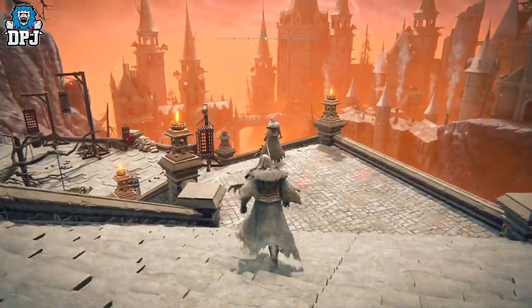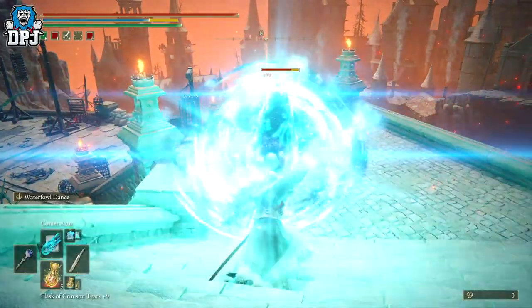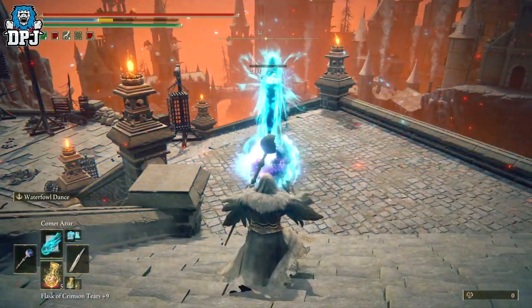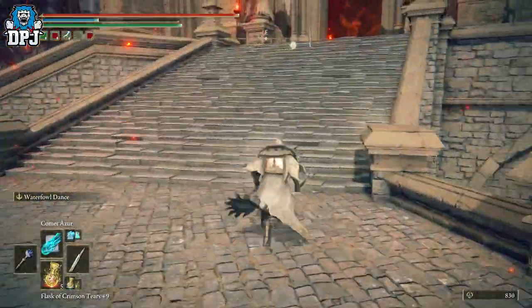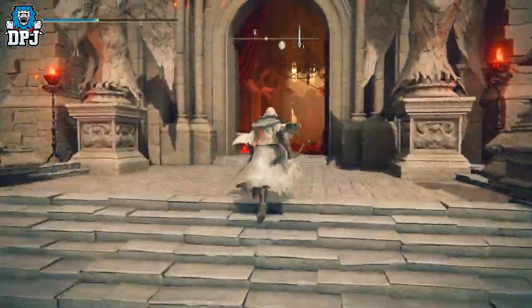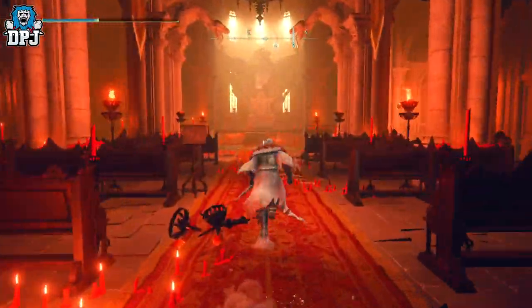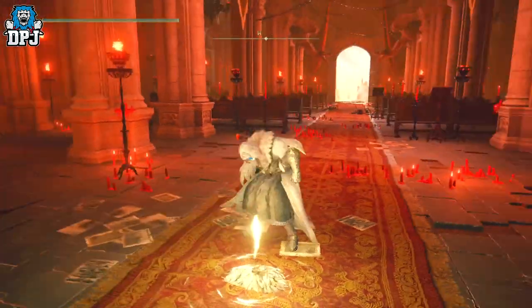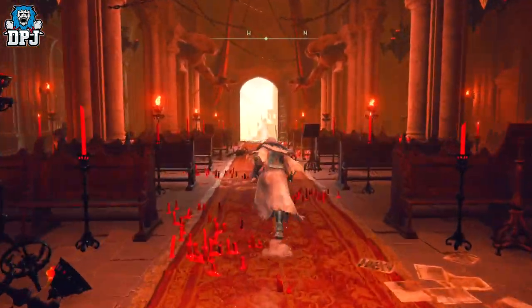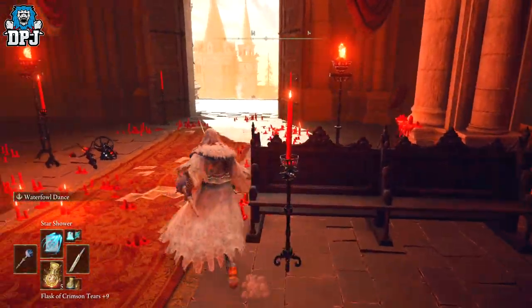There he is right there. It's as simple as taking him out. I got this whole drop in probably 15 minutes — I got multiple leg pieces within that 15 minutes. You simply kill him and run back to the grace, then go back. You can fast travel if you want, but I think just running back is quicker. Sit down at the grace, stand back up, and run straight back out to him.